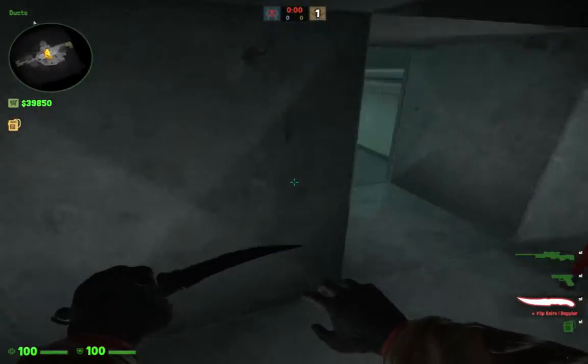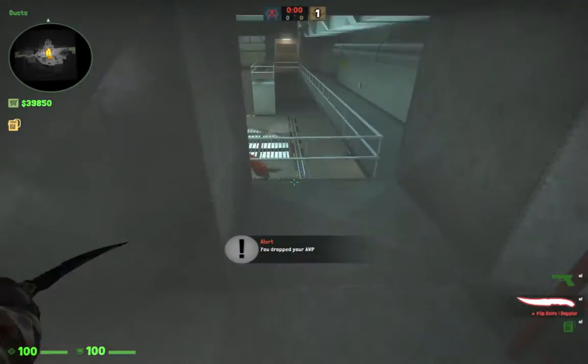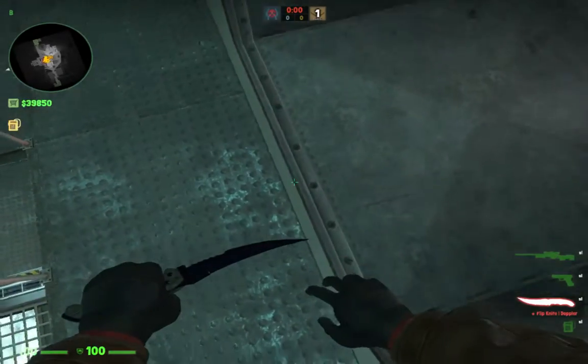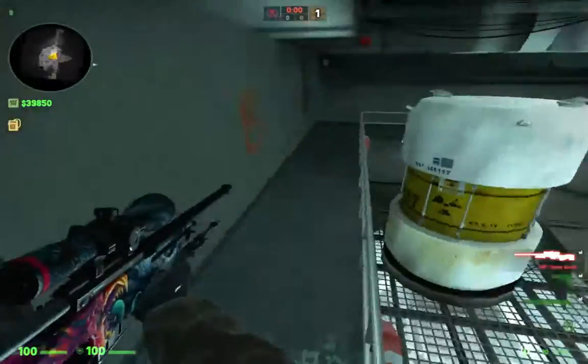It's basically the fastest ways. I'll go over this very briefly here. Basically you are crouching — you're not jumping. You're just crouching right when you hit this part where my crosshair is, and if you do so you can accomplish that.